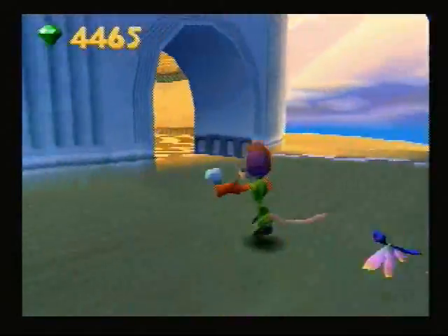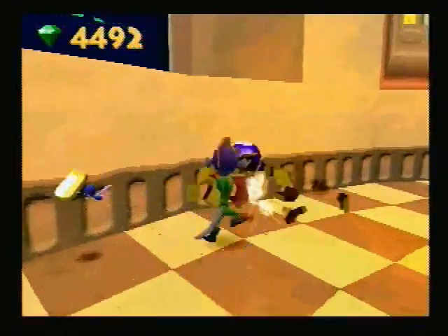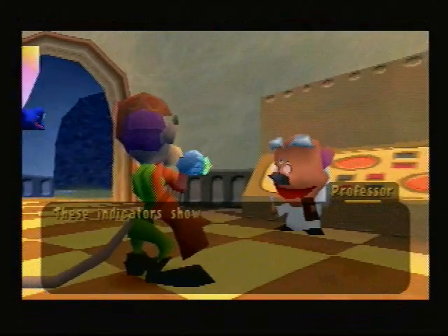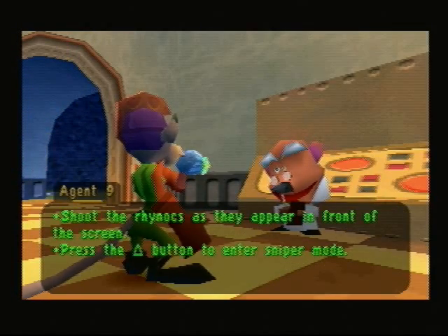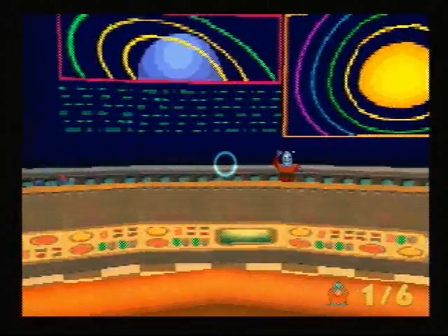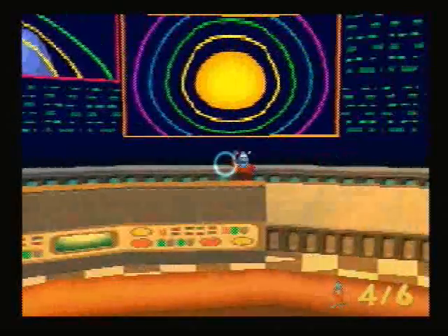Just shoot that red panic button as fast as you can — that's all you gotta worry about. Let's go ahead and shoot that balloon down. These indicators show that a bunch of Rhinox are hiding behind the display screen. I'll switch on the view pedestal and you shoot them as they attack. I recommend using sniper mode. Just zoom around until you see the Rhino. Shoot them one at a time, and we're done — you cleared them out.